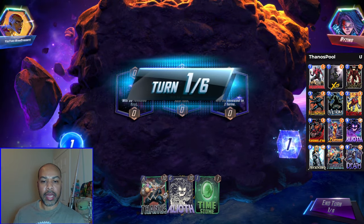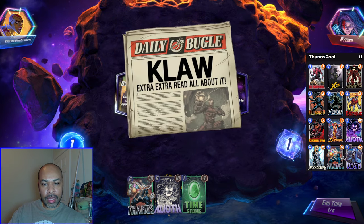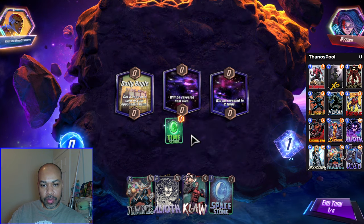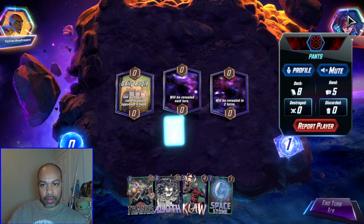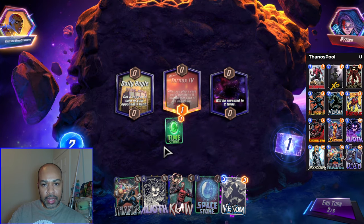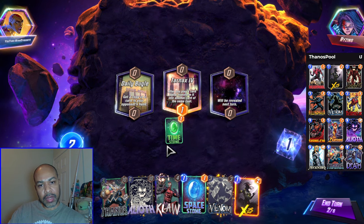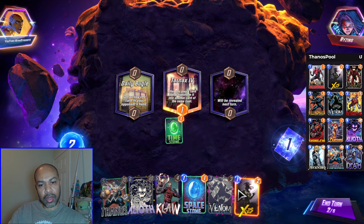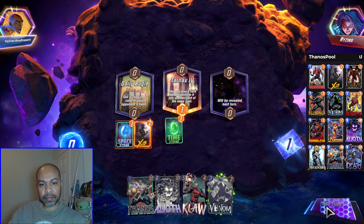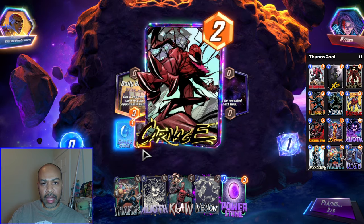First up we have Rising Bailey Bugle. I'm sure they will get my alive because that's just how things work. We have Claw from them — they are a normal deck, eight cards in their deck. I played the Time Stone down first. Do I wait on the Space Stone? No, because it has a draw card, so I will just play it down along with X-23. That way next turn I can destroy.